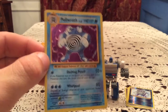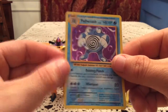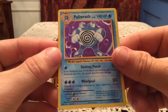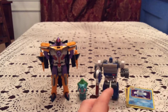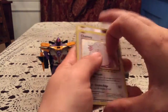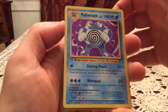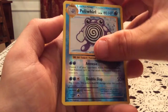So we went two for three on holos. This Poliwrath is not one of the holos I still need — I need Charizard, Magneton, Mew, and Hitmonchan as far as the holos go. Hopefully we can see all of those at some point soon. But with this opening in particular, really really great pulls. We had two holos out of three packs — that's really good — Chansey and Poliwrath, and then three new reverses. Really happy with that.